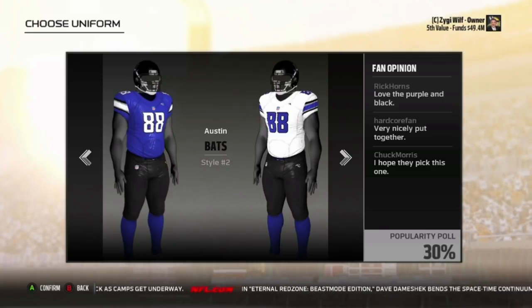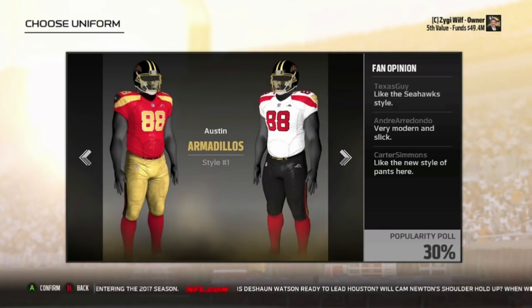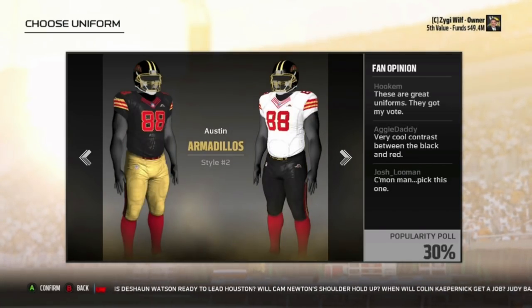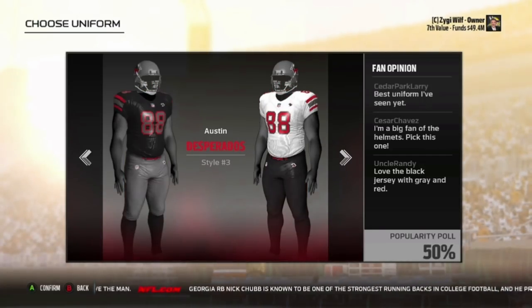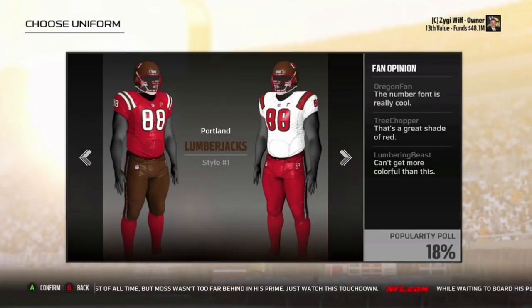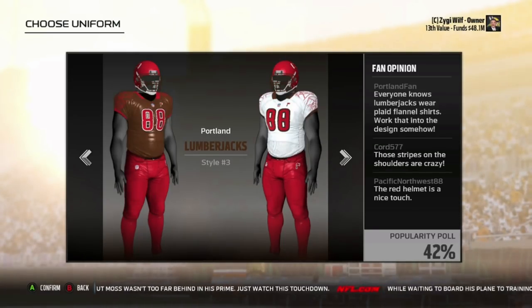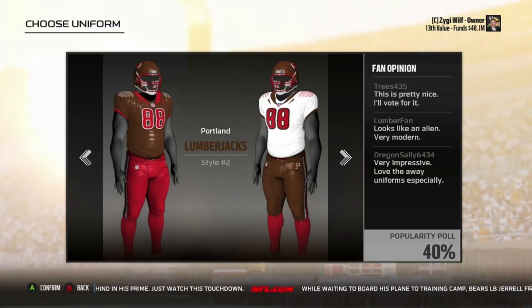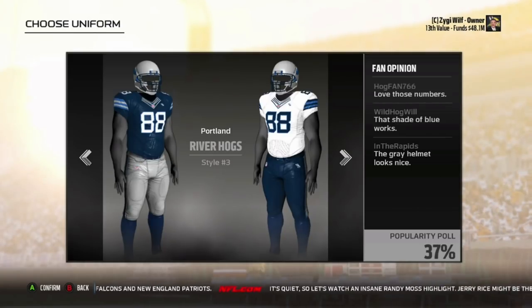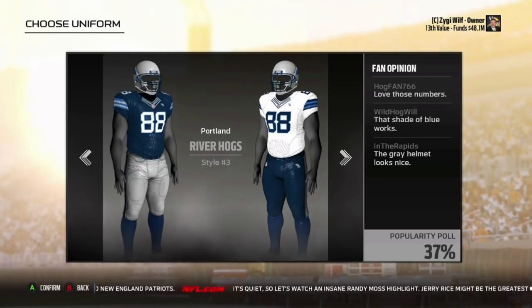San Diego and St. Louis are the only two I didn't show. San Diego, I just didn't really get that clip in there. But St. Louis — believe it or not, this might save you some trouble if you're planning on doing that. St. Louis, if you choose them, you actually can't choose a different logo or uniforms or anything. All you can choose is a different stadium. I did the Vikings, as you can see in the top right corner. Relocating to St. Louis only allowed me to change the stadium. So don't relocate to St. Louis if you plan on getting some swagged out uniforms with a different logo.